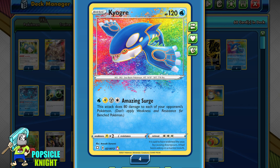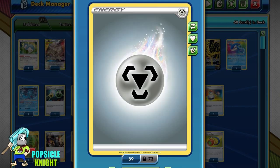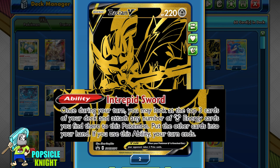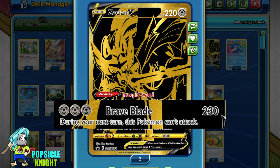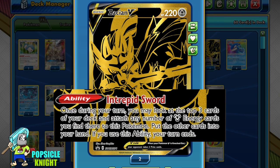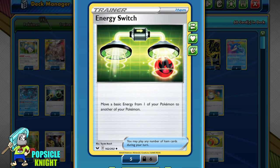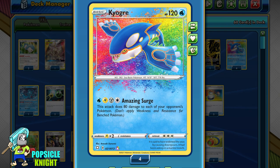It's no surprise for an Amazing Rare to have difficult energy costs to fulfill. However, the energy Kyogre uses allows it to synergize with other awesome Pokemon. Since we have Metal Energy, I'll be including Zacian V. With its Intrepid Sword ability, while it ends your turn, you can draw three cards, and if any of those three cards are Metal Energy, you can choose to attach them onto Zacian V. For three Metal Energy, you can also attack with Zacian V — Brave Blade deals 230 base damage.